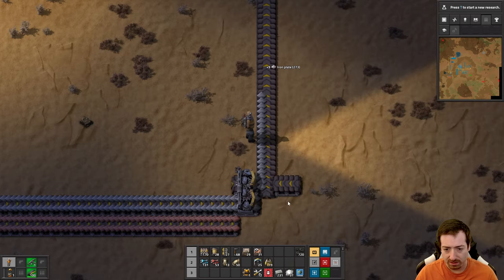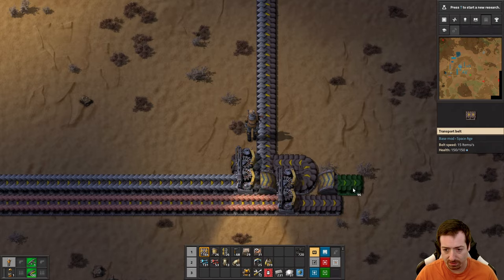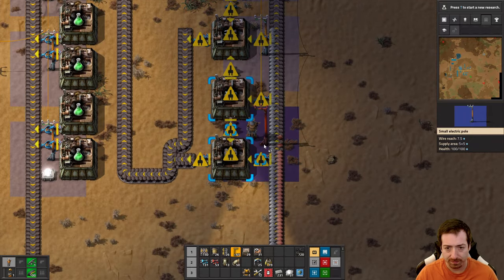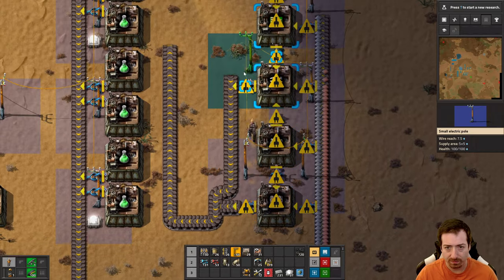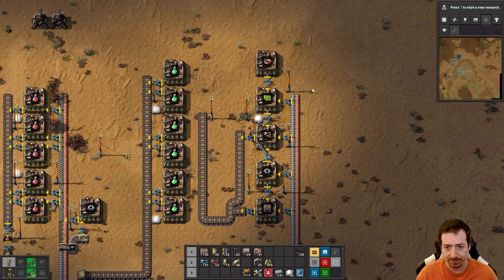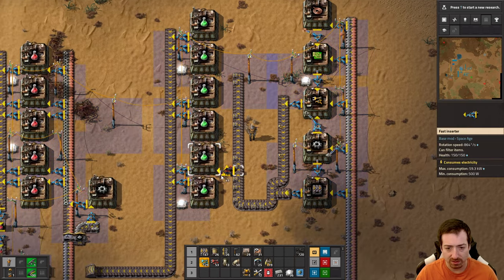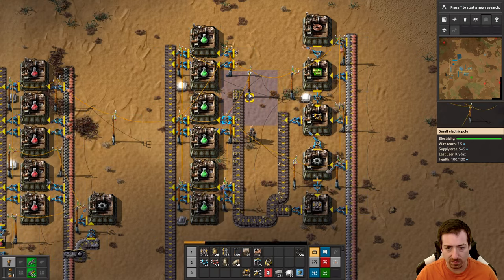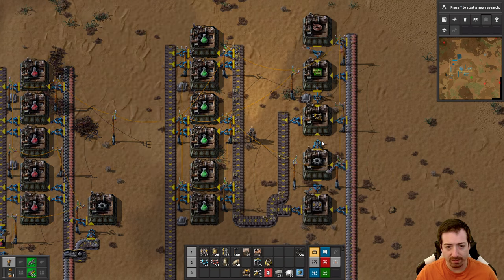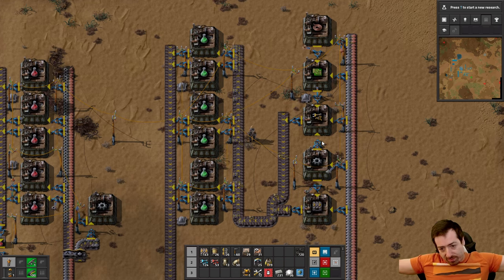I want it to look like that, and then copper is up and around. We need that - now maybe we did it. I see belts and I see inserters. Beautiful. I believe we did it - wham bam, that is now 0.5 science per second.